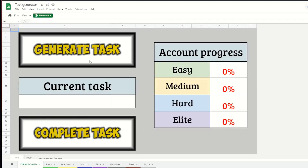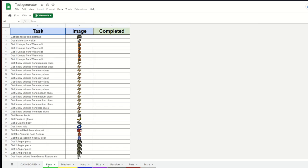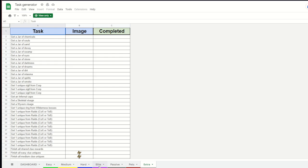But not quite yet — first we gotta go over the rules, but that part's kind of boring so we're just gonna do it really quickly. This is the spreadsheet we're gonna use. You press the Generate Task button, it gives you a task. Tasks are split up into Easy, Medium, Hard, and Elite tasks. We're gonna do all the Easies, then all the Mediums, then all the Hards, then all the Elites. There are other tabs like Passive, Pets, and Extra that we can complete while doing the other tasks, but it won't give us those tasks until we're done with all the others.